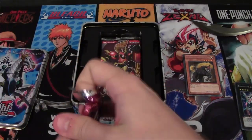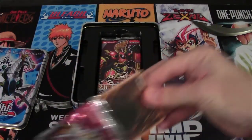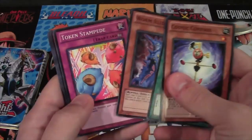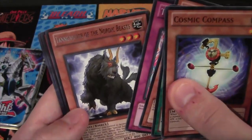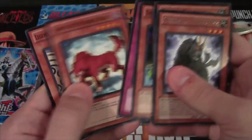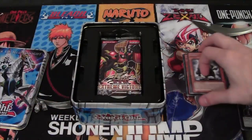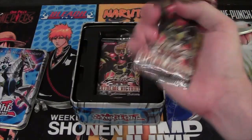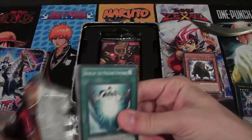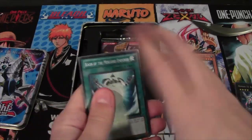Second Storm of Ragnarok. Hopefully we can get some holos out of this tin. Ten and Snore of the Nordic Beast — the Nordic Beast cards have some weird names. Probably the hardest to pronounce archetype, maybe. I don't know, there might be worse.